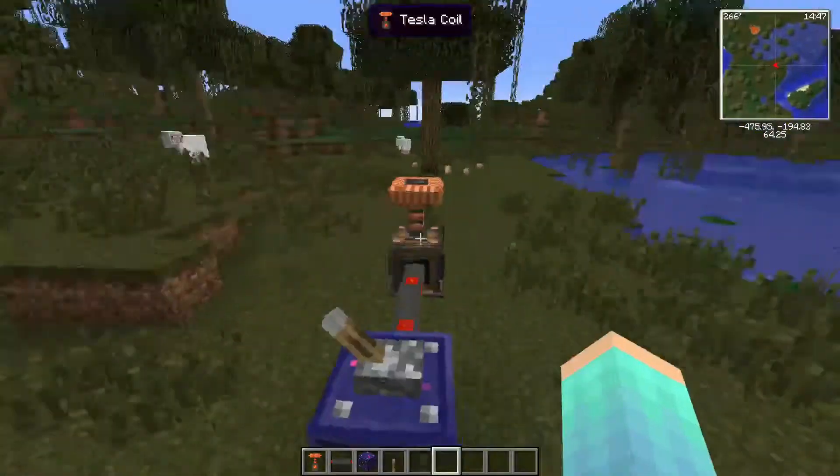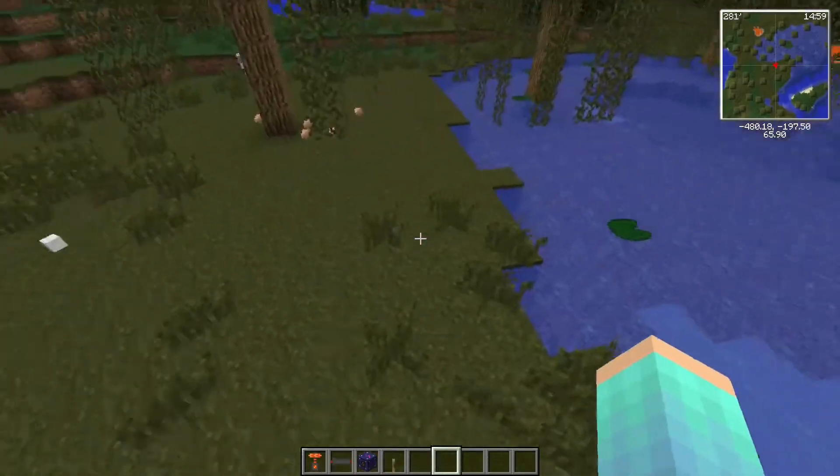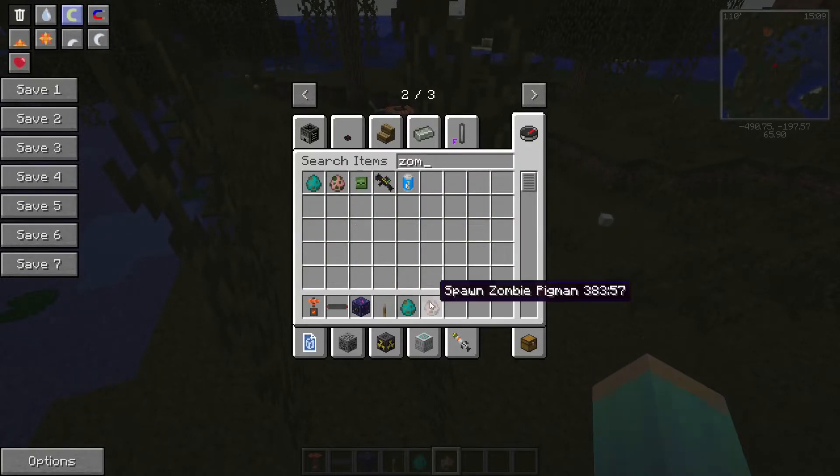Let's turn this thing on and see what it does. As you can see, turning it on immediately it tries to electrocute me — if I was in survival I would be dead very quickly. We're gonna spawn a zombie or something with a little bit more health. Zombie pigmen have a little bit more health.